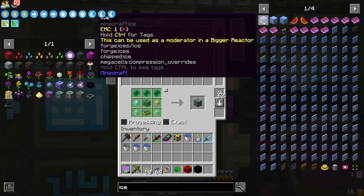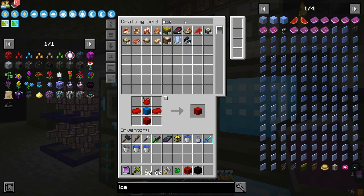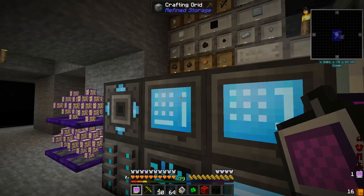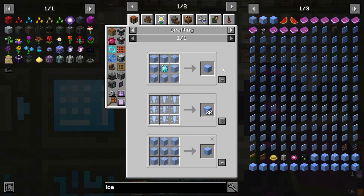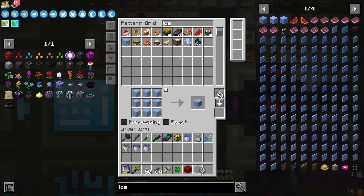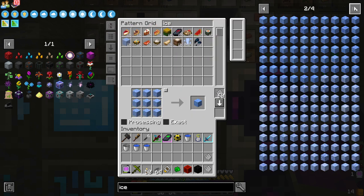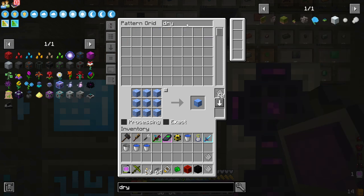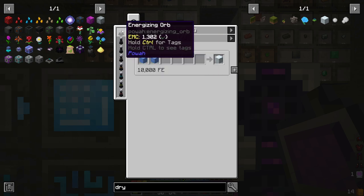Let's see here — ice. We can just actually request basic ice and teach it to the system. We can get packed ice. I'm surprised packed ice doesn't have a recipe, nor does blue ice. So packed ice and blue ice — which is just packed ice like that. And dry ice, if I'm not mistaken, comes from power, if it's in this pack. Yeah, there we go — dry ice, which requires us to run it through an energized orb as well as lasers.